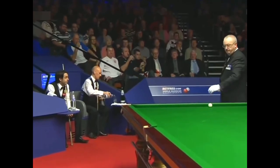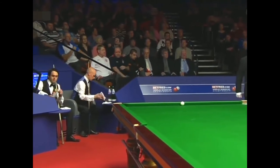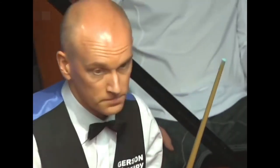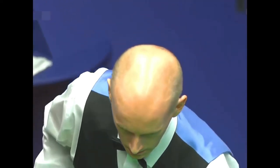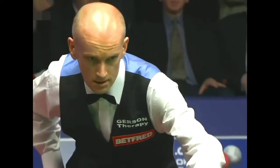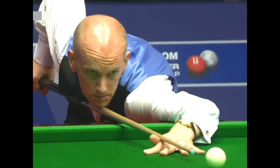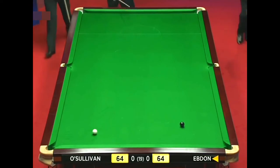Ronnie's won the toss. What will Peter do? To play a different type of safety these days - it used to be the old up and down the spots for safety. They tend to push it onto the side cushion now - a lot of modern day players. Which way will Peter Ebden play the black? To the side cushion.